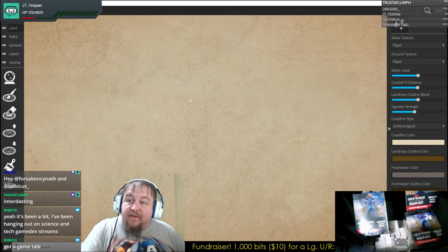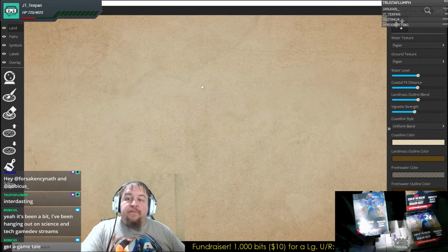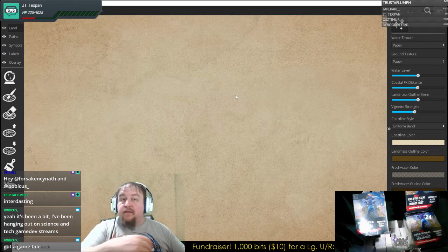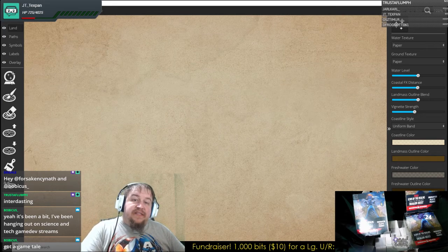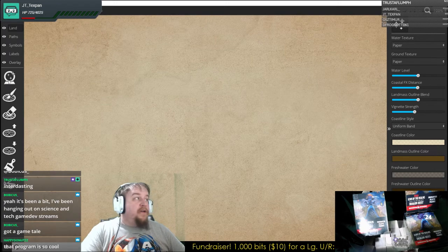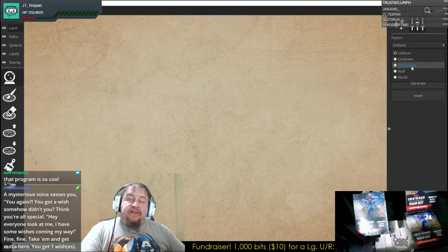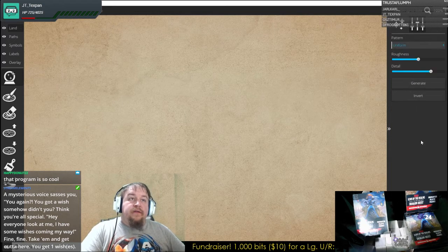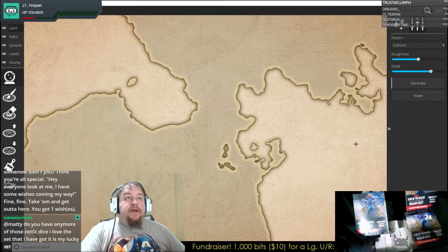If you have Wonder Draft, open it up because this is what you're going to find right over here. This is a random terrain generator and we can have it pre-generate a lot of different default styles. So if we just go with uniform here, here we go.